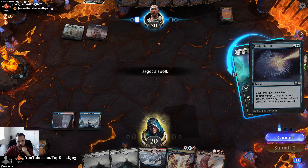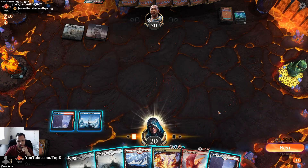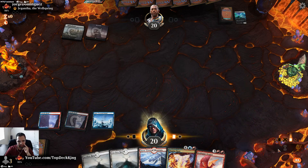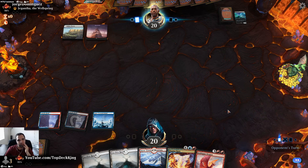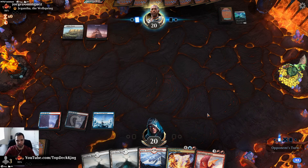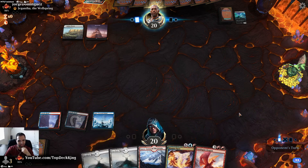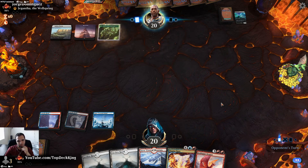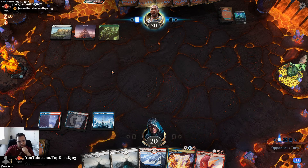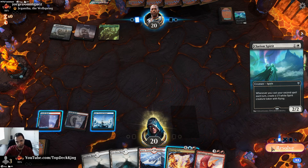We're going to counter that — no reason not to. I could cycle it to cast a Goldspan but that kind of sucks because this is a good card. I would prefer not to cycle it, but we don't have anything else we can do with our hand. Yep, Naya. Clarion Spirit — alright.